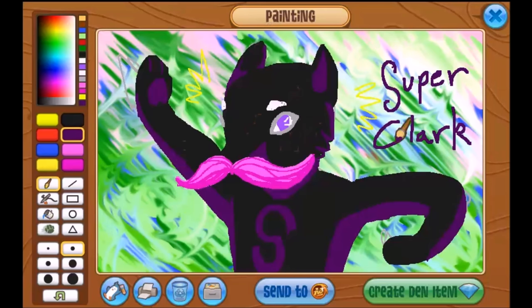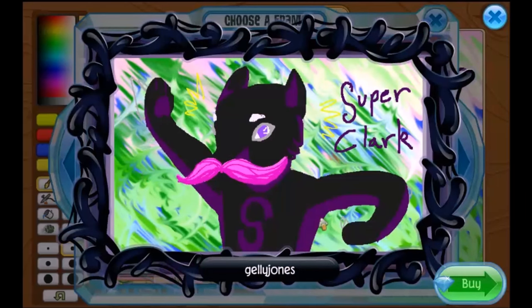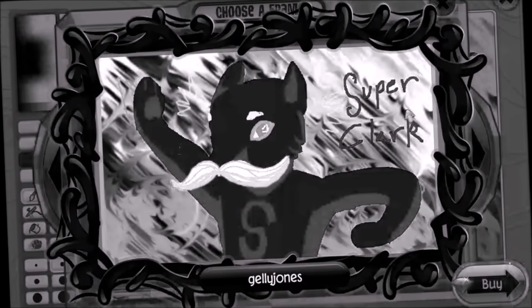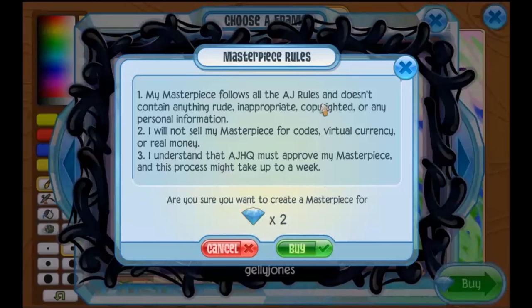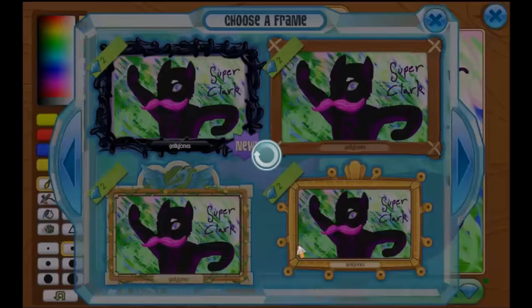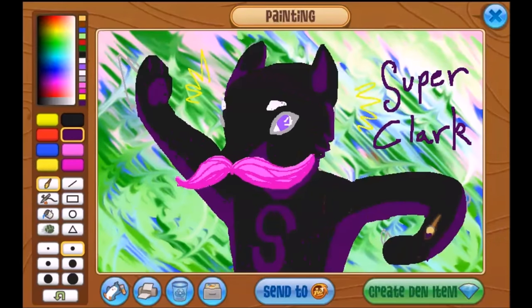Alright, young artists. Now that you are done with this, you are going to click the button and choose a frame. I am going to choose this black squiggly frame because it speaks to me as an artist and just shows how dead I am inside. Once you have selected your frame, you are going to click purchase. My masterpiece follows these rules. Now you are going to spend your precious diamonds in the name of art. Now you must await approval. Oh, I hope my Clark Stacy — I mean original OC — gets approved.